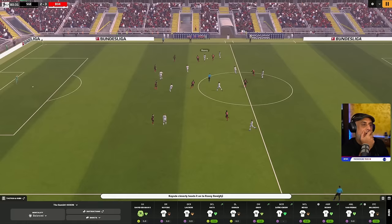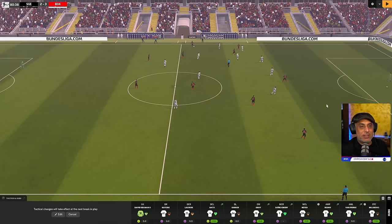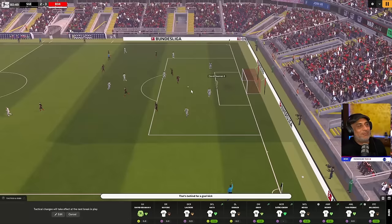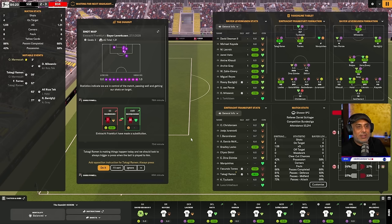Takagi Ramen is now playing on the left — this guy is everywhere! I haven't paid attention to the role change yet. Takagi moved to the left flank — they're trying to trick me! Volante — no, don't tackle. Let the fellas chase after him. We let the Volante go — let him run up and down, he's half dead anyway. Let him do all the hard work.